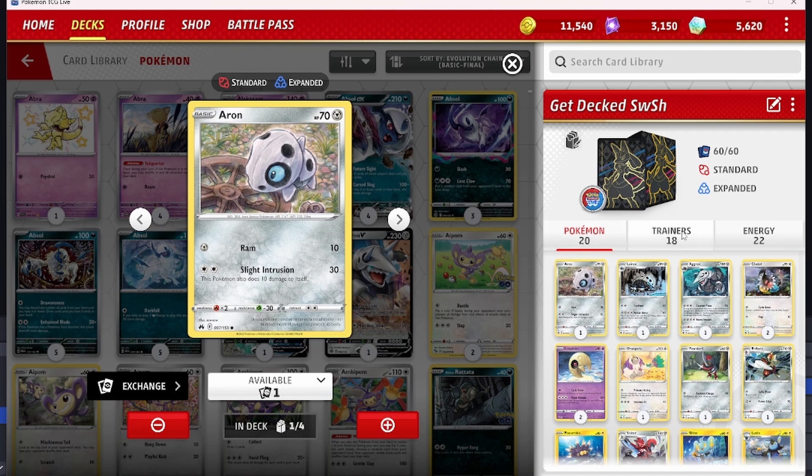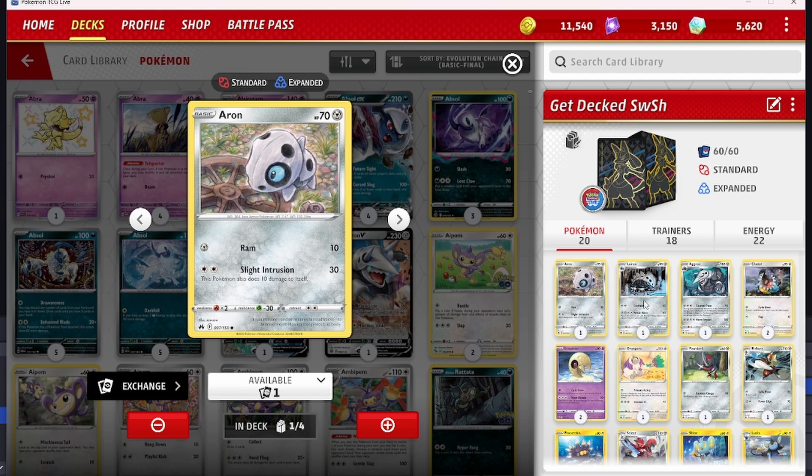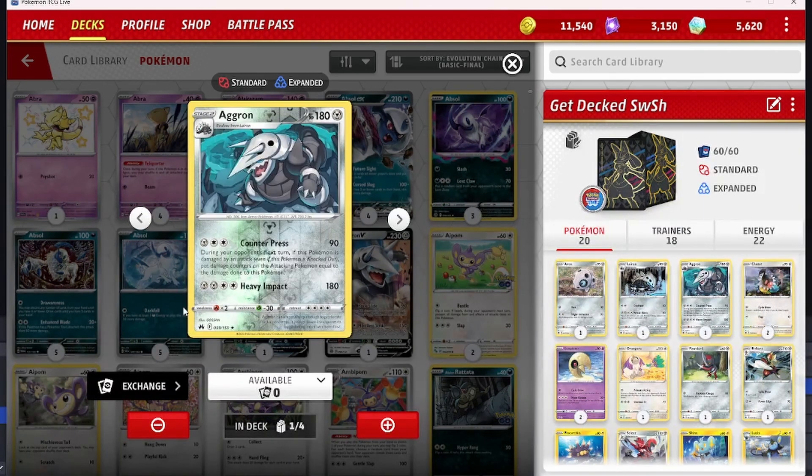Here's the deck profile: 20 Pokémon, 18 trainers, and 22 energy — close to balanced as far as card counts go, but definitely not what we wanted with no usable Vs, no Radiant Pokémon, no V-Max or V-Star — nothing powerful. We have a one-one-one Aron, Lairon, and Aggron. The Aggron does 90 damage, and if it gets damaged the following turn I put the same amount back on the attacking Pokémon — which could leave my opponent needing to knock themselves out, or I can gust Aggron out. Heavy Impact hits hard, but we'll probably never get four energy on it before it gets KO'd.